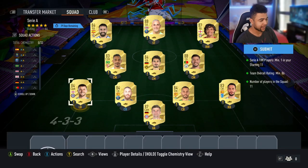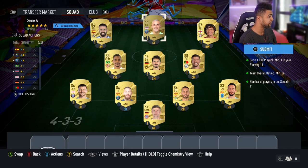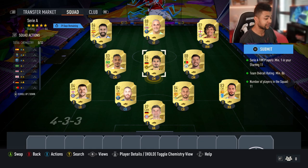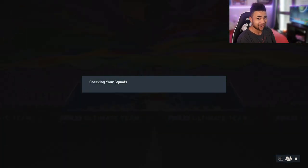Right then guys, welcome back. As you guys can see the 86 overall SBC has been completed. I had to buy every single one of these players apart from Sergio Ramos, Canales, and Hummels — I had those in the club. But yeah, they set me back around 100k. It's gonna be so worth it because this card is gonna be sick.